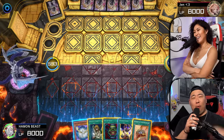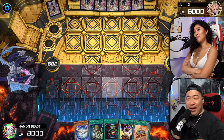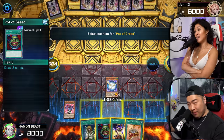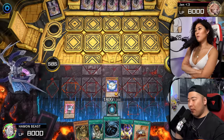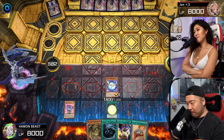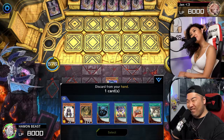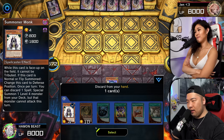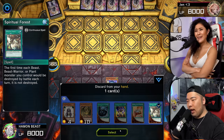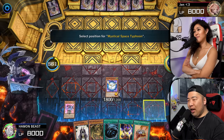I realized I didn't have a duel field for game number one, so I switched it for game number two. I'm going to start the turn off by Normal Summoning the Sapphire Pegasus. We're going to use the Sapphire Pegasus effect to place a Carbuncle onto our field. And then I'm going to activate the Pot of Greed because I didn't want to draw the Carbuncle. The Graceful Charity. We're going to send an Amber Mammoth and the Spiritual Force. I am then going to set one and pass.